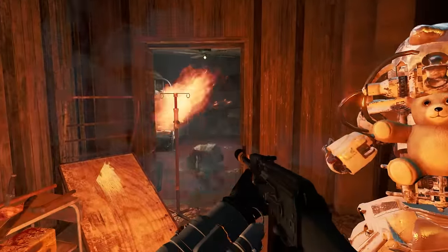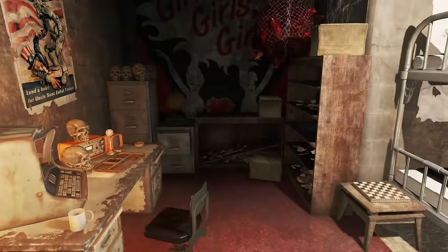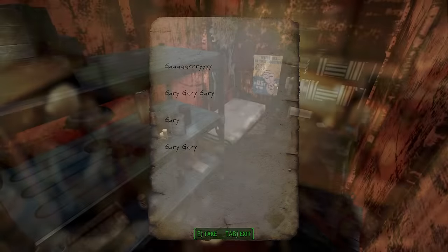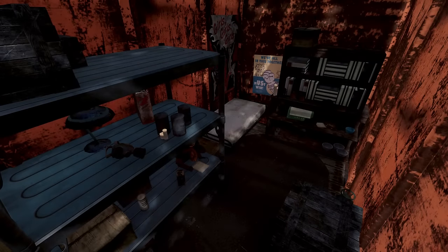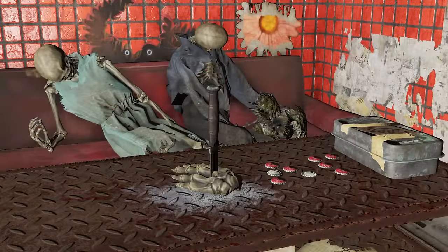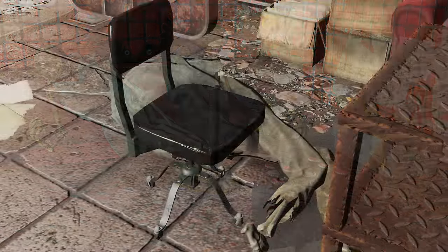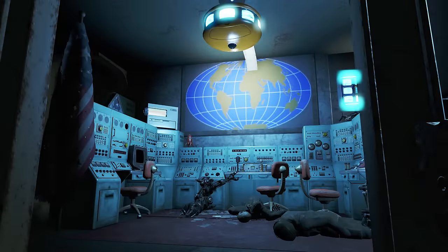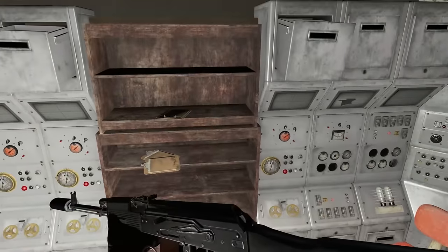I really enjoyed the variety of these bunkers, and they all seem to have a little bit of a backstory based on random notes or terminals that you can find. Even how the skeletons are arranged, you can see what they were doing when they died, or if they shot themselves, or if there was an argument. It's really cool. I'm not sure if the mod author is going to add any more, but this is great for any playthrough.